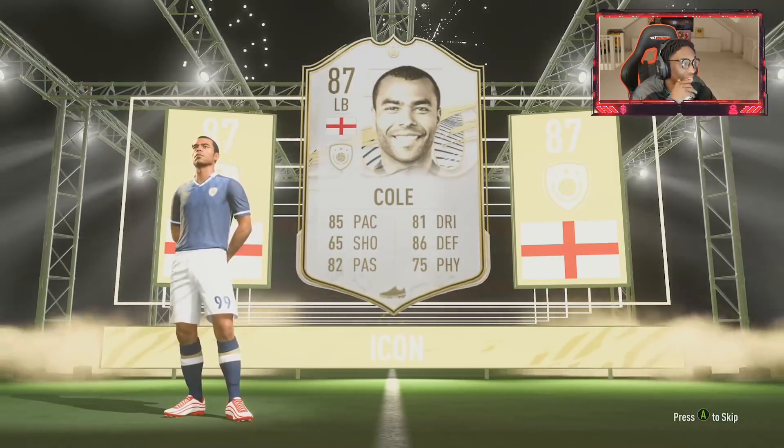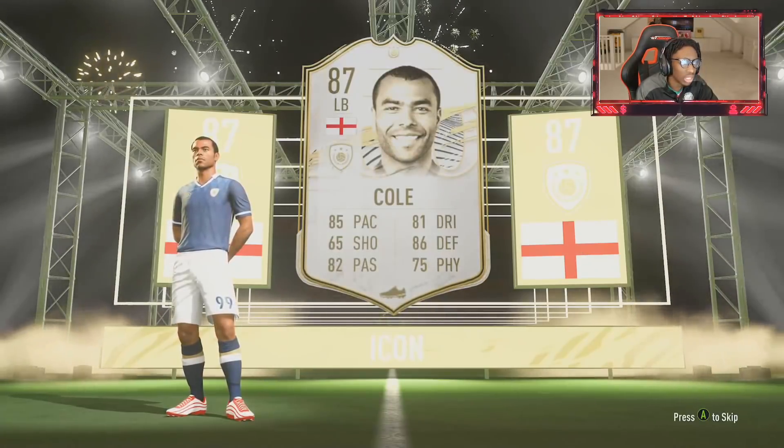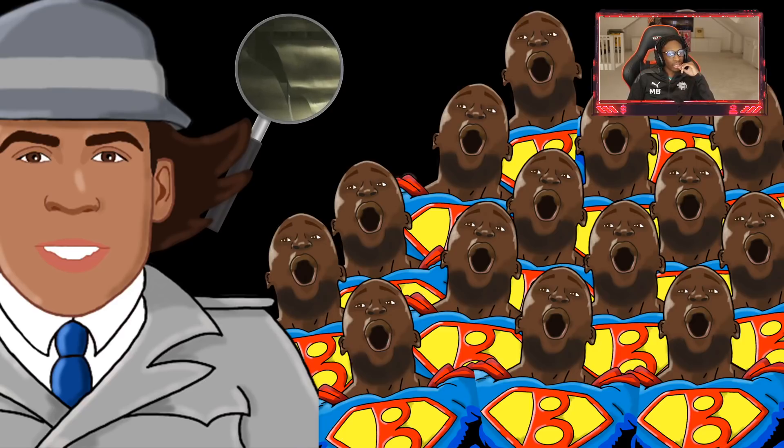Nine icon packs - what's the best player we got? Essien? Really? What are we going to do with that? Do you know what? For the final one, Bowling Goalie and Inspector Gadget return. Here we go. I can't stay here and go through this pain like this.